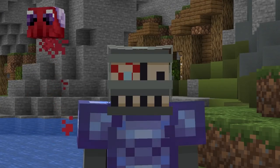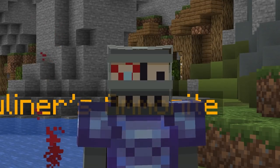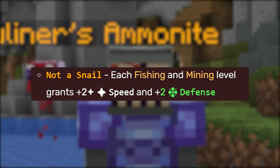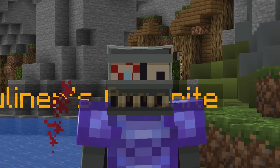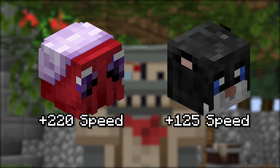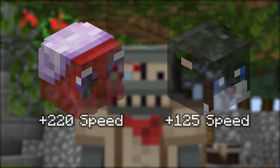Remember the second perk I briefly mentioned earlier? Let's go back to it. It offers speed, quite a lot of it. At level 100, it would give you 2 speed per mining and fishing level. If you have those maxed, that's 220 speed, which is significantly more than the black cat, so this perk could make it useful for frag running in dungeons.